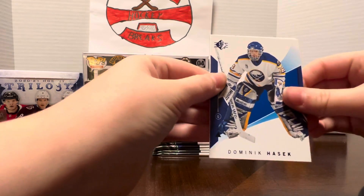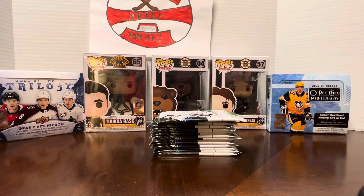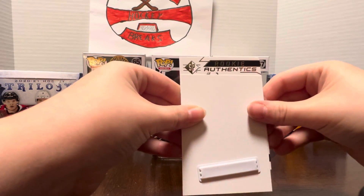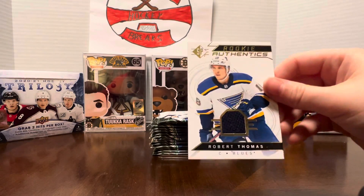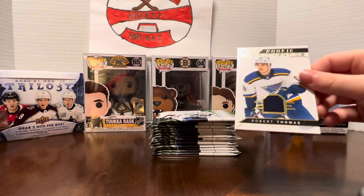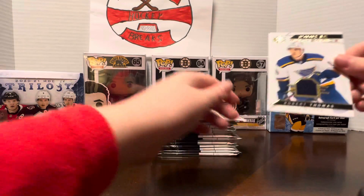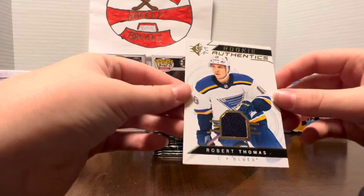Dominic Hoshik — it's like a Legends card. Just don't look. Can I reveal it with the beeping thing? Rookie Authentics. Who is it? Robert Thomas. All right, cool. He's decent enough. Who else was in that pack? And Kristen Velakking. Oh, Vaseline. Nice. Robert Thomas — I'm actually impressed that we got a jersey in these.